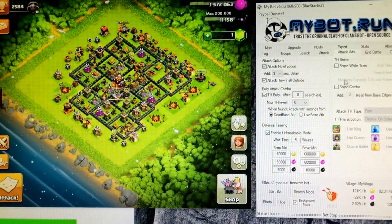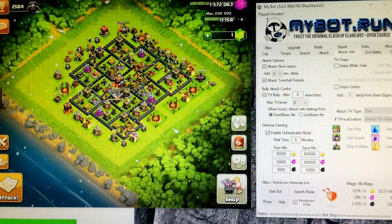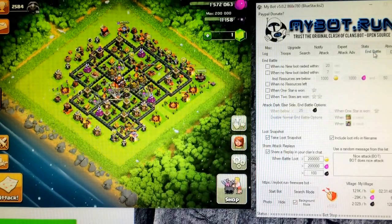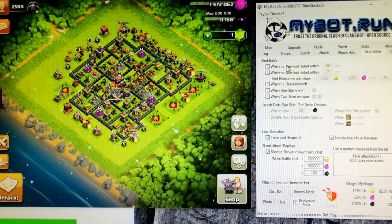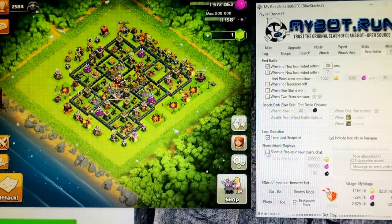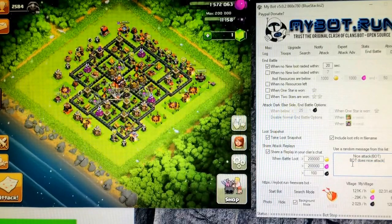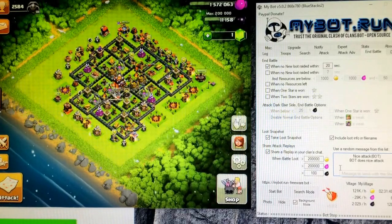There's unbreakable mode, enable farming defense wins, and snipe. I haven't found a snipe but I am in Master 3, so not many people farm up there. There's battle wins too. For clan chat, you can share and replay messages — I have it set to 'nice attack, bot does a nice attack.'